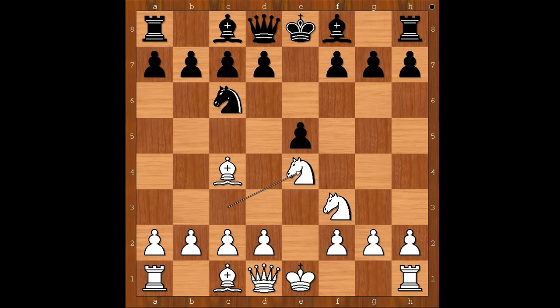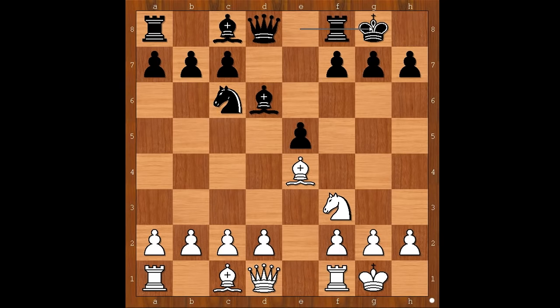If Nxe4, then d5. And after Bd3, dxe4, Bxe4, Bd6, castling, castling — and it is about equal. So the player with the white pieces wanted more.